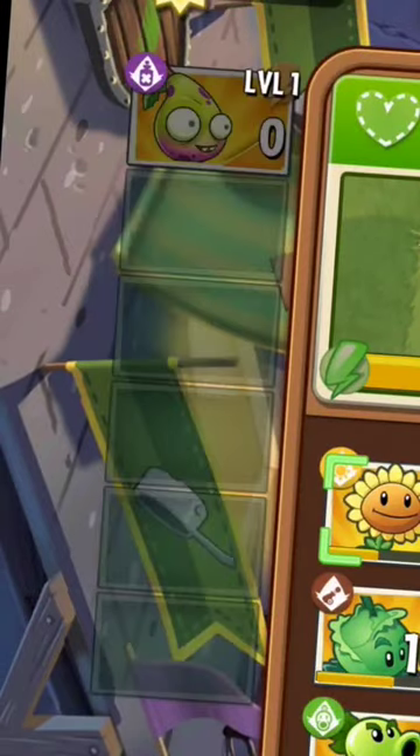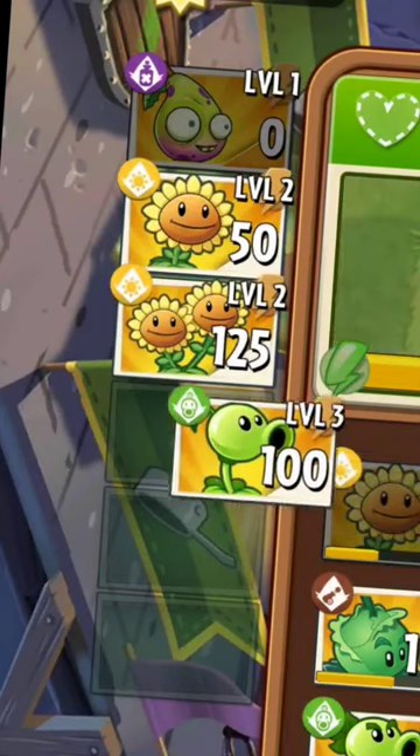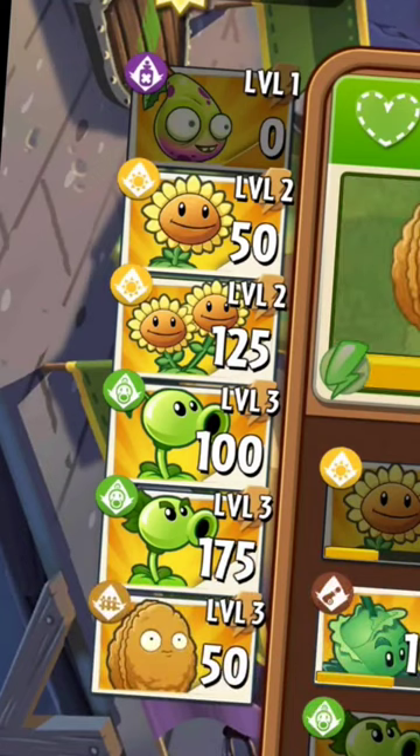For this to actually work, you're going to need this setup: sunflowers, double sunflowers, peashooters, and repeaters. And, obviously, walnuts.